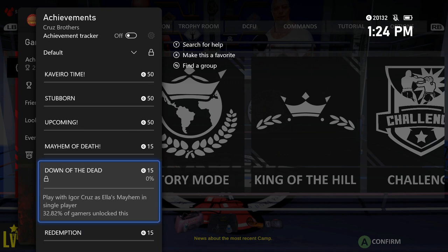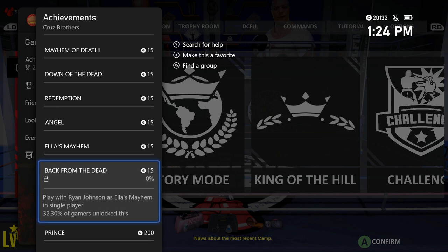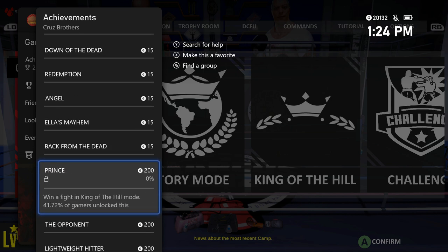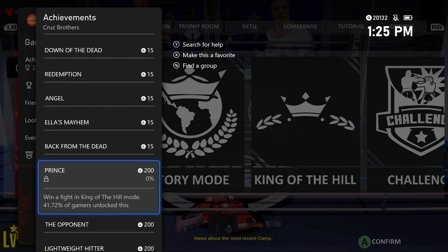We have to play with a couple of characters on one mission. All you have to do is start up the match and once it starts the achievement will pop, then you can select a different character. One of the characters is Brian Johnson — you press X on the character to use them. Then we have the five new achievements from the update.